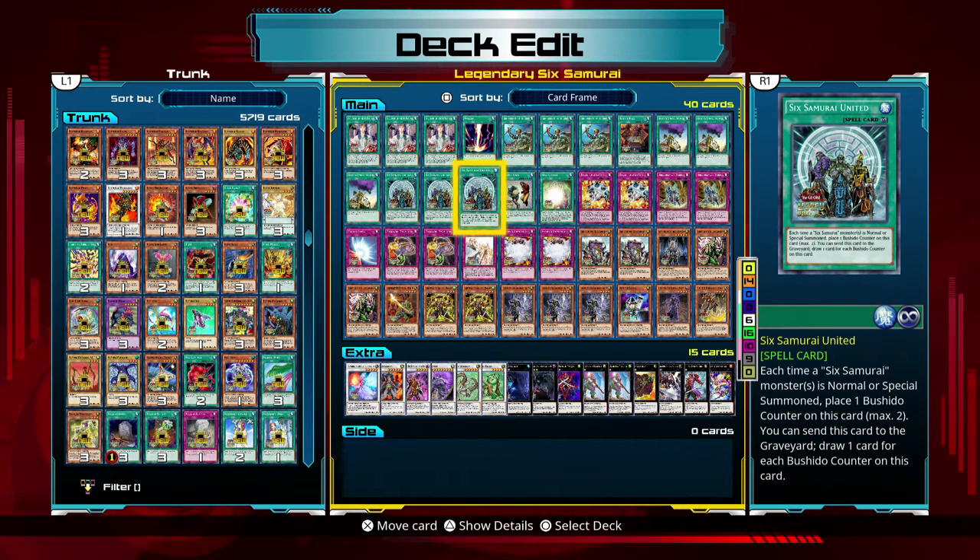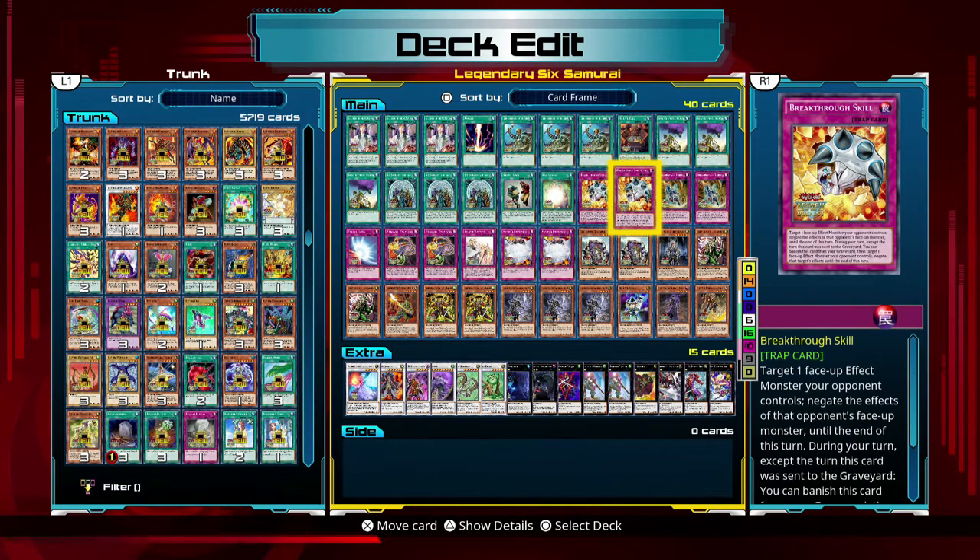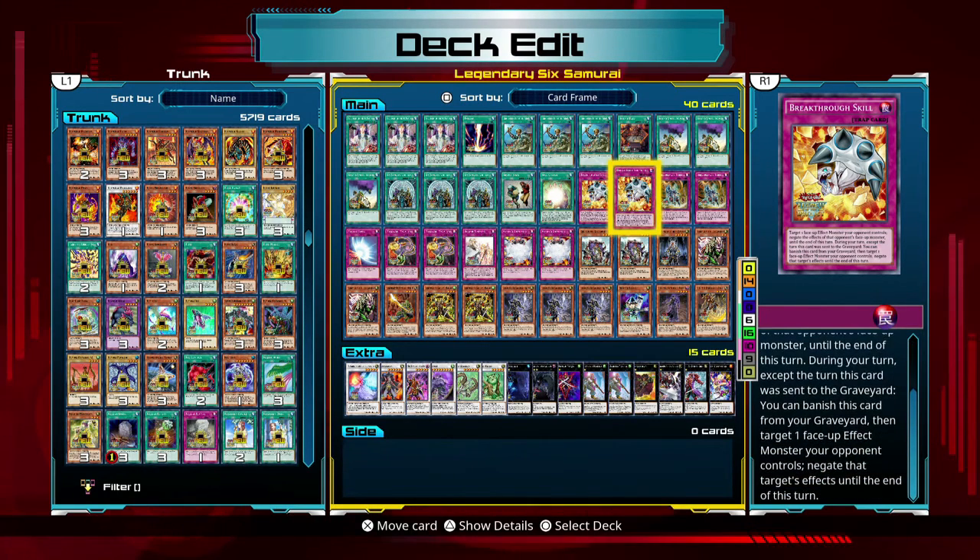This one also uses counters — when I summon a Six Samurai monster it adds a counter to a max of 2, and then when I activate it, I draw as many cards as there are counters, so up to 2 cards. Breakthrough Skill just prevents an effect monster's effect from working for a single turn, and if it's in the graveyard I can banish it and do the same thing — so basically it's a double-use skill negation card.